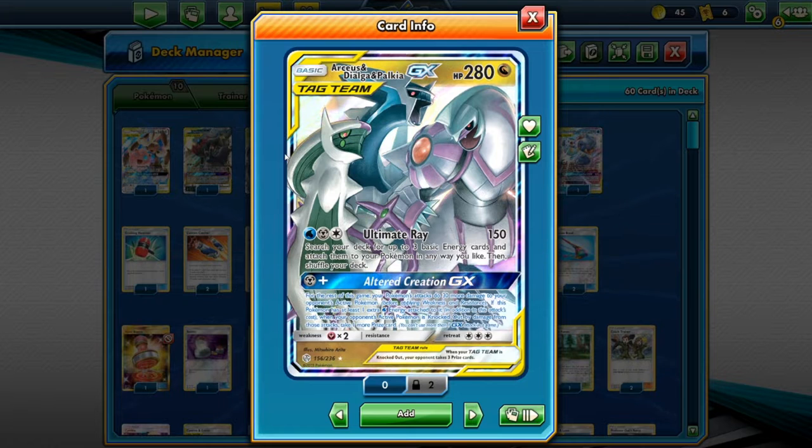It kind of revolves around Tag Team GXs — not any specifically, but this one kind of helps: Arceus, Dialga, and Palkia. Everyone knows what this does. 280 HP, very good, on the high end. Dragon Type hitting no weakness, unfortunately. But you get things like Lance Prism Star to fish it out or Zinnia to reshuffle energy. Three retreat cost is upsetting because there's no easy retreat with a skateboard or U-turn board. One water, one steel, one colorless — Ultimate Ray does 150, searches up three basic energy to attach to a Pokemon any way you like. And for one steel, Alter Creation GX does a lot more damage, and if you have an extra water energy, you take an extra prize card on top.